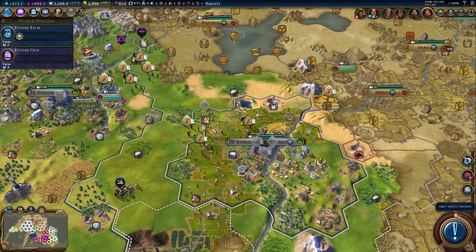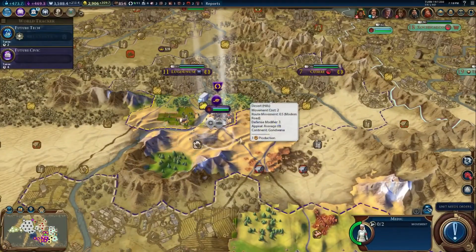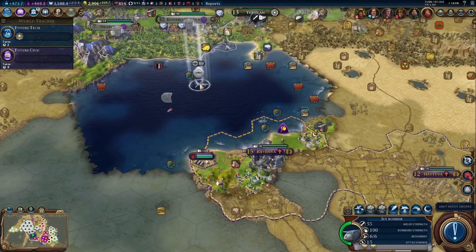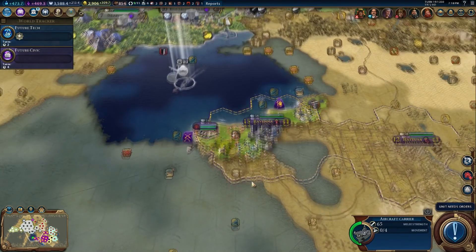This guy is going here so we can build the - connect the truffles. The aircraft carrier is going to move around the coast.